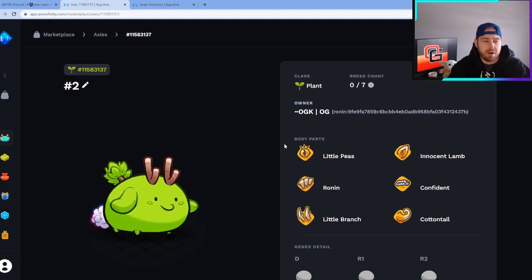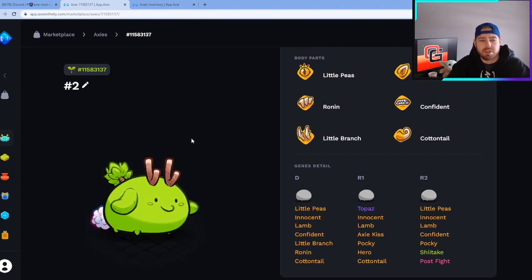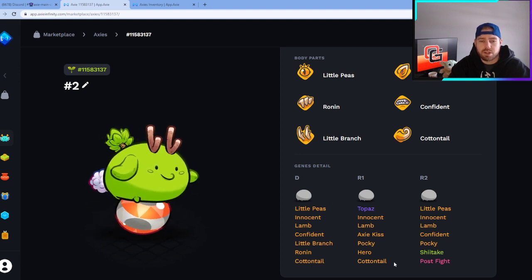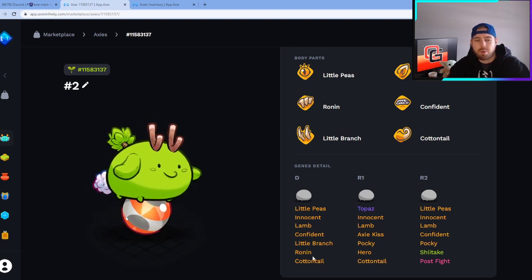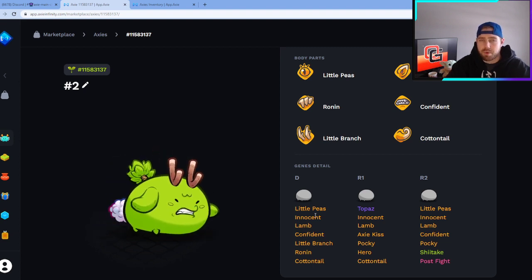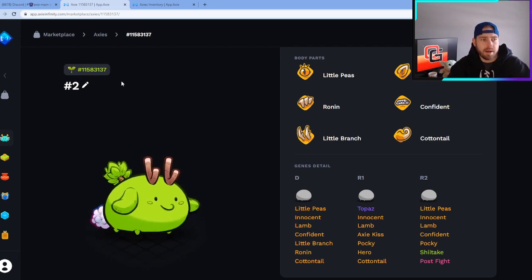Moving into Axie number two — this is our Plant, and it didn't come out 100% perfect. The only reason is it rolled Little Branch instead of Pocky; ideally we were looking for Pocky on the Plant. But all of the other moves came out great, and as a follow-up the genes are really, really good as well. The R1 Topaz is the only thing that stands out negatively, and a three percent chance on Shiitake Post Flight. Realistically, the rest of the cards are pretty good. If we were picking back parts, we'd probably want Hero over Ronin, but overall a pretty good Axie — happy with this one and would carry the breeding line forward using it.